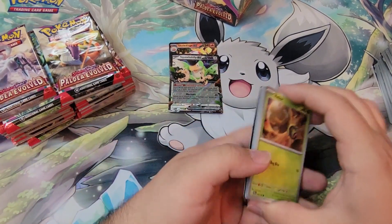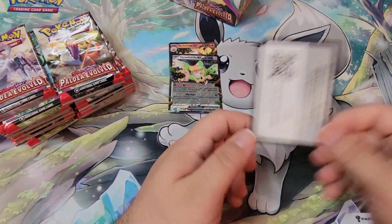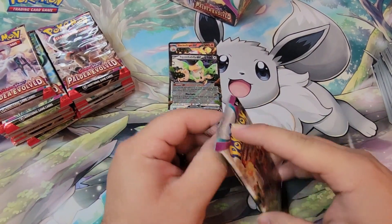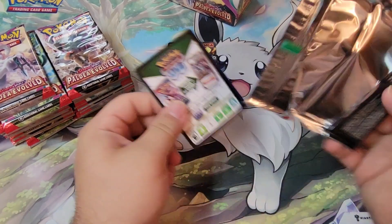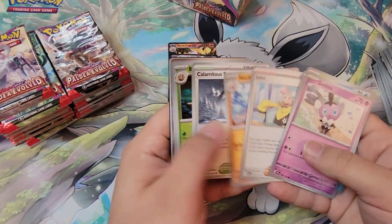I used to play in the Black and White era quite a bit. I played the Darkrai deck — you know the one where you moved all the energies around with Darkrai EX. Every time I see Sableye or Darkrai it kind of just makes me think of the nostalgia for back then. Oh, first Aona — I might have passed one already.